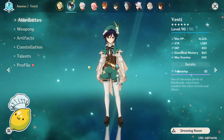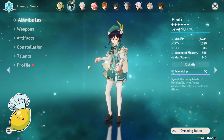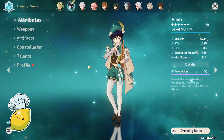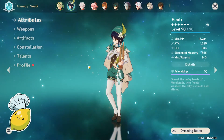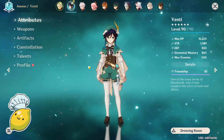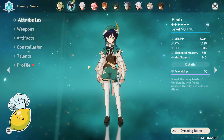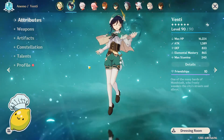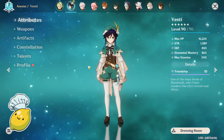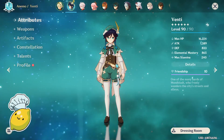Either weapon works perfectly fine. Let me know what you like about Venti — do you prefer the crit build, the full EM build, or do you have an entirely different build? Let me know in the comments below. That's basically all I have for Venti today. If this video was helpful, please leave a like and subscribe — it helps the channel grow. Hope you guys get Venti. His banner is still out so you still have time. I'll catch y'all in the next video.